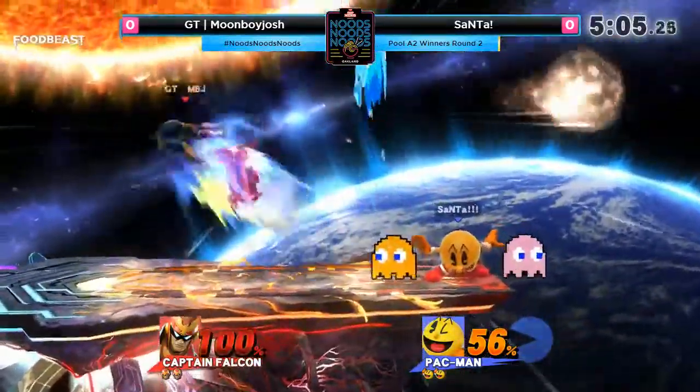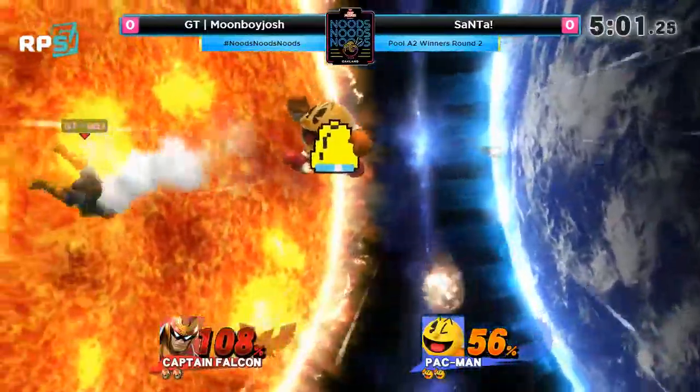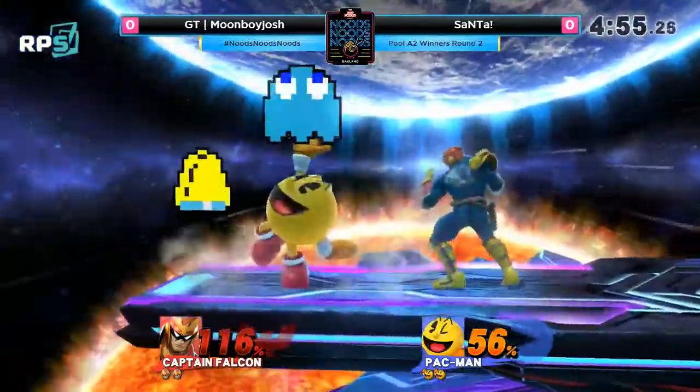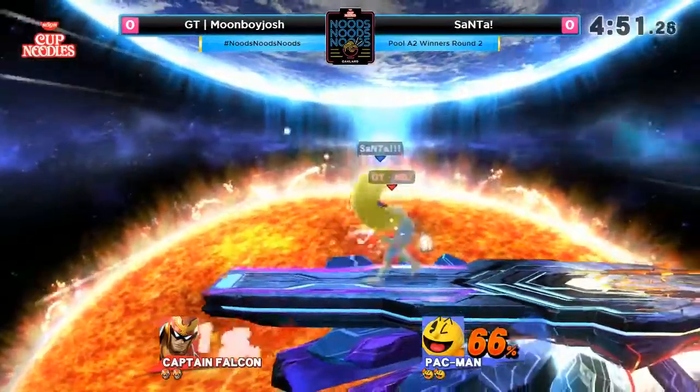He can affect it and bait him in like that — it can be really hard. Going for another one? He's just Z-dropping it. Whoa, did you see that? How did it move like that? That was actually — I've never seen it move like that while it's already on the ground.